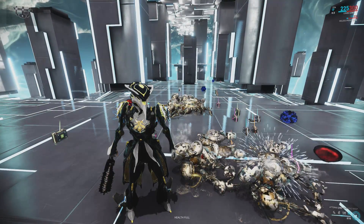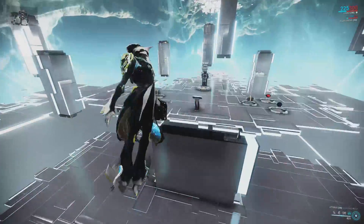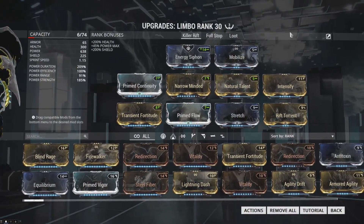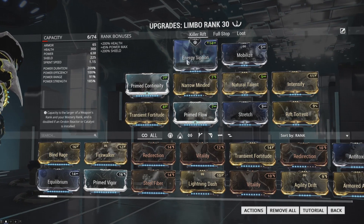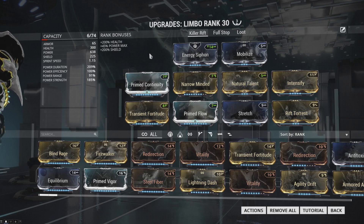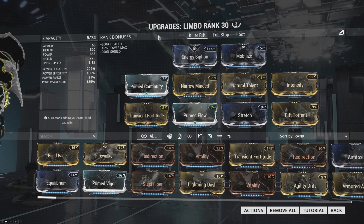It's not going to be uncommon for you to hit a thousand percent extra damage with this build. It absolutely hurts, and it is viable to do an even higher strength version. You could forego Natural Talent and add a ton of strength with something like Blind Rage, though I'd suggest keeping Zenurik and Energy Siphon because it is going to be very energy hungry, especially with Blind Rage. I don't really feel like there's any current game content that demands that level of strength, but you could. Both melee and projectile weapons are super fun with this build.